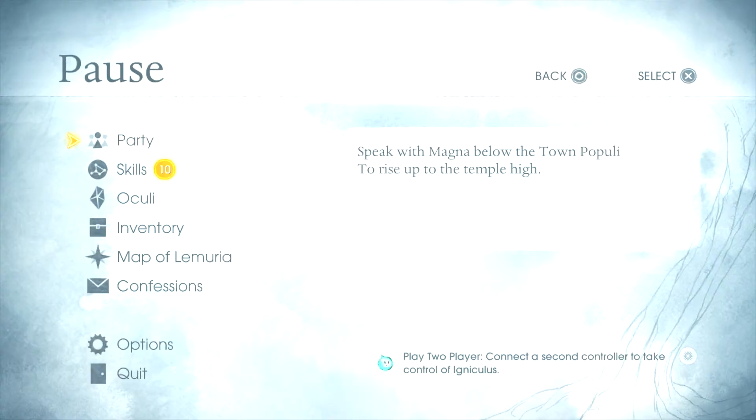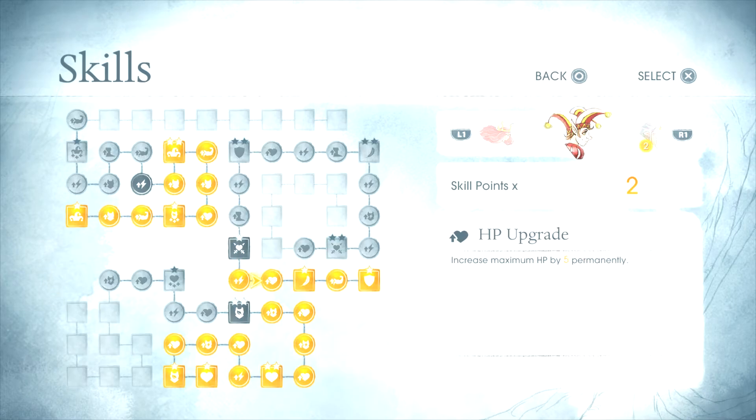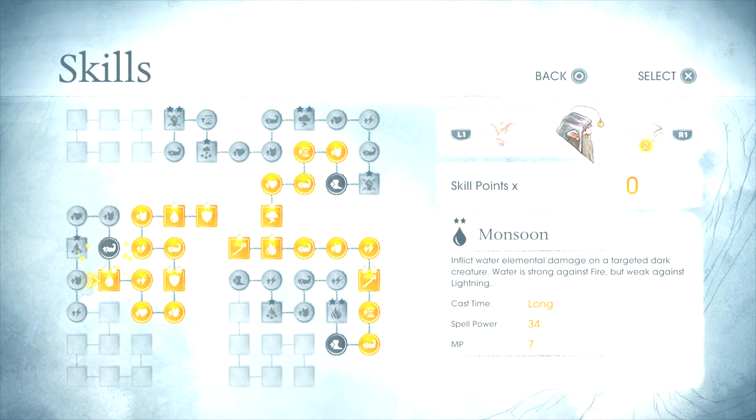Alright. I got a lot of skills — hang on. Magic defense, that's probably a good idea. Counter heal. Helmet protection. MP upgrade — let's do this and this. MP upgrade. Better monsoon!